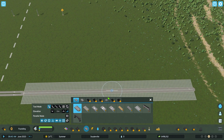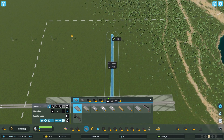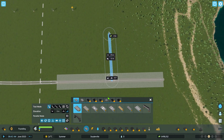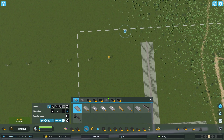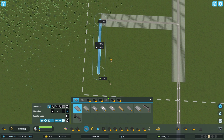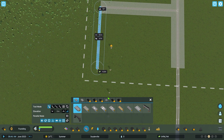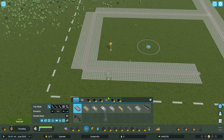They've improved storage buildings to consider both current storage and future storage, including cargo already on its way. They've fixed cargo terminals importing garbage, fixed companies being able to buy input resources from commercial companies, fixed an export issue when the output resource amount is below zero, and fixed resource amounts going negative when a transport vehicle loads a large amount — negative amounts are now reset to zero in existing saves.